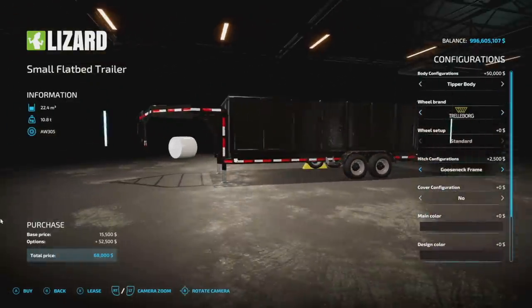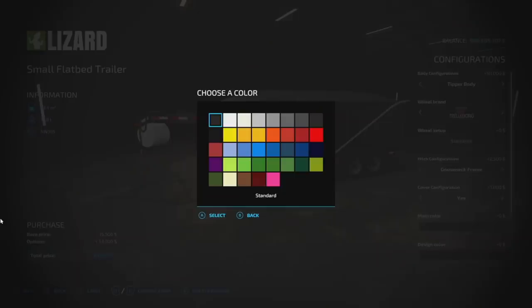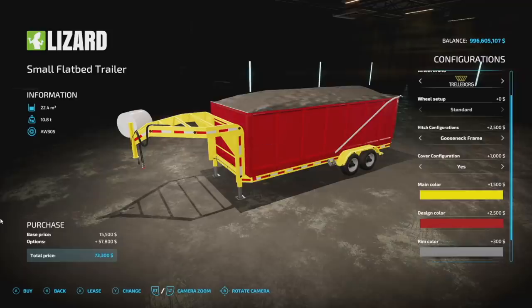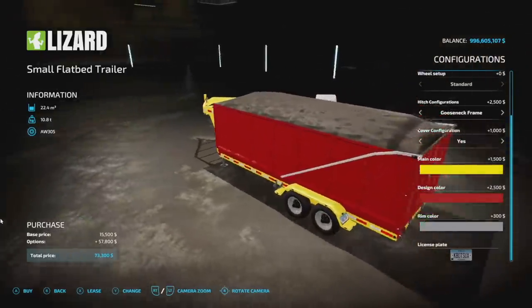You've got a cover option. Main color changes the frame — we'll go yellow. Design changes the box — we'll go red. And of course there's a rim color option as well. It's a very versatile and well-customizable trailer.